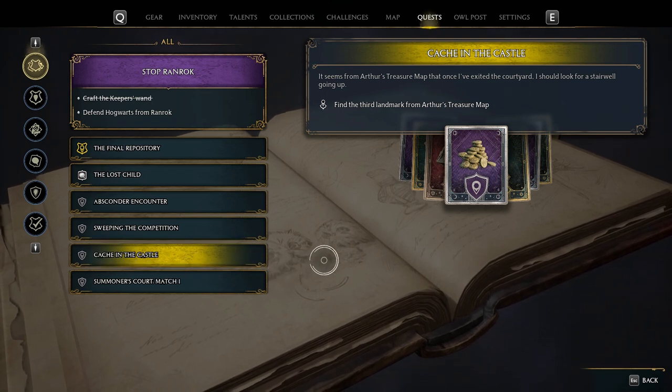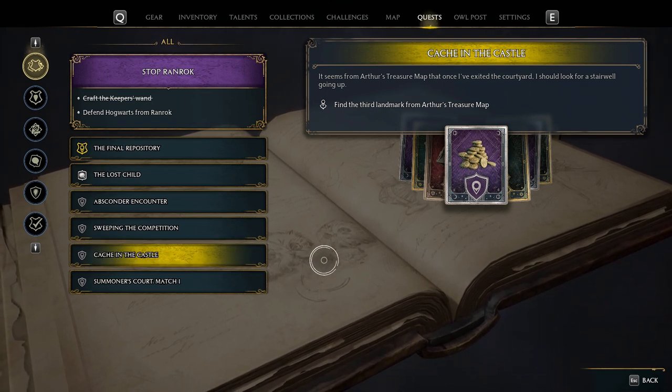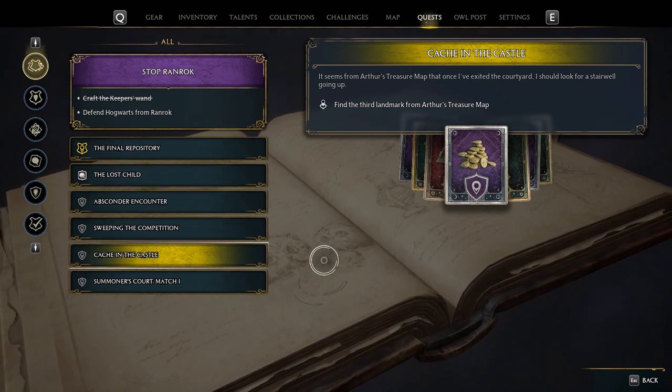Hey everyone, welcome back to another Hogwarts Legacy video. In this video we're going to do the side quest Cache in the Castle — find the third landmark from Arthur's treasure map.